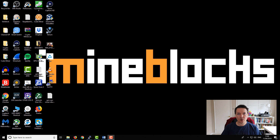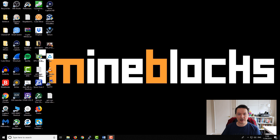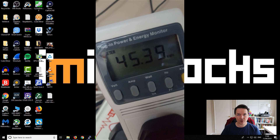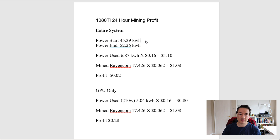To show you a little more information, I recorded the difference between when the GPU is mining and also the idle system power. You can see those results here, and I also recorded on the Wattman the start current power use and the ending power use at the end of the test. At the start of the test the total power according to Wattman was 45.39 kilowatt hours - that's our starting point. The total power consumed at the end was 52.26 kilowatt hours. So during the last 24 hours, the total power used by the entire system - GPU, CPU, the entire PC - is 6.87 kilowatt hours.